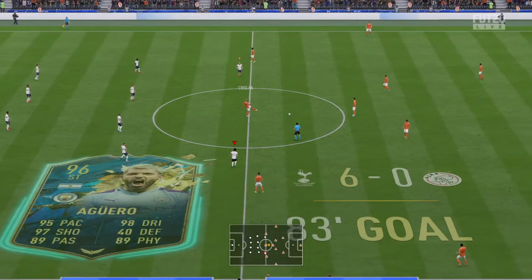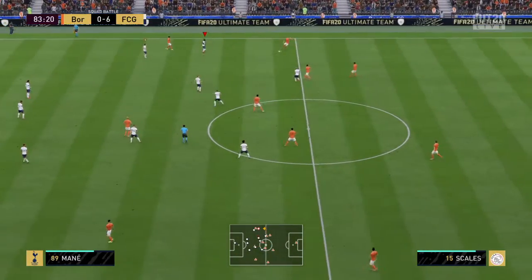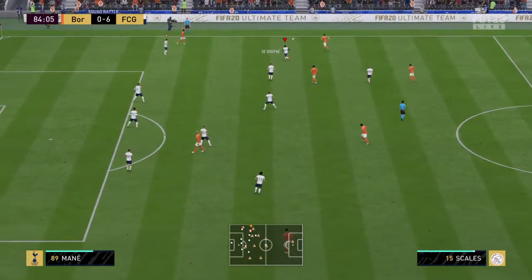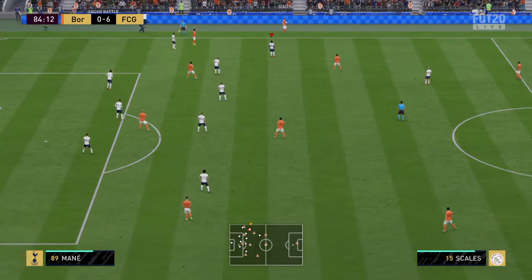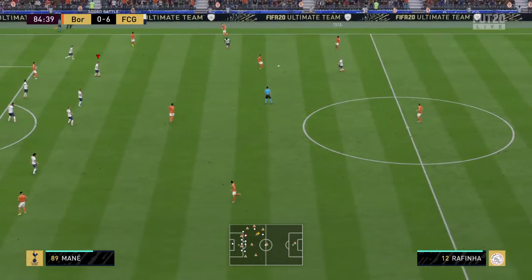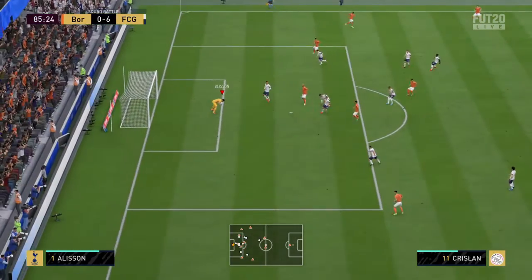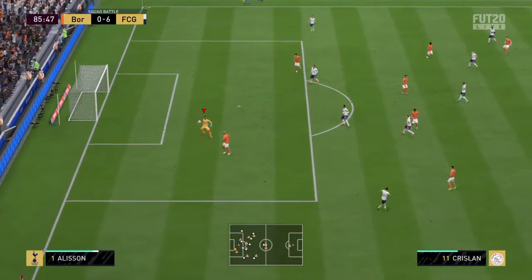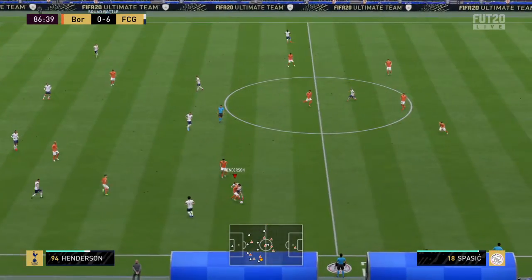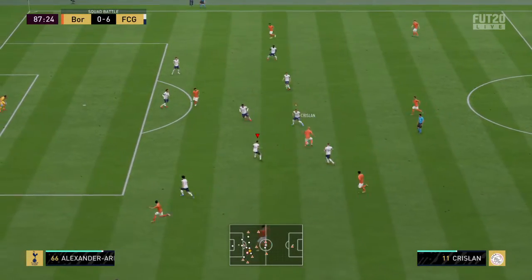If there were any lingering doubts about the outcome, surely they now have been removed. But after that fantastic effort, it's gone out for a throw-in. Fran Sergio — prepared to take on the shot. Straightforward take. That's very effective — good, high pressing. Krizzalan — options around him.